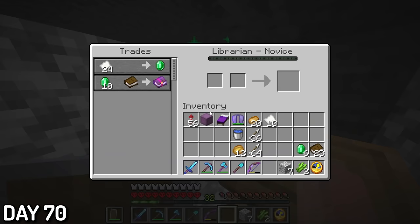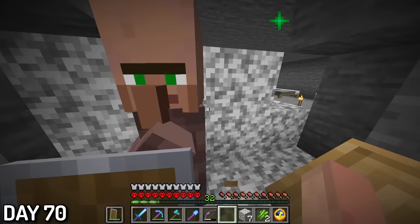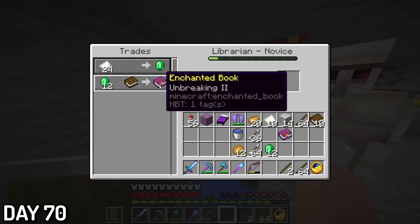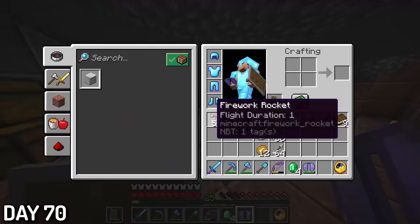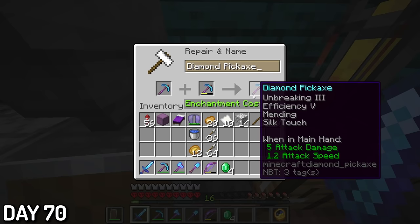Day 70, I spent all day trying to get Unbreaking 3. I swear Mojang is working against me — this man didn't offer it a single time. So instead I bought a bunch of Unbreaking 1 books, combined them to get Unbreaking 3, which took all 72 levels, and put that on my elytra. Just to finish off the XP, I made a speedy silk touch pickaxe.